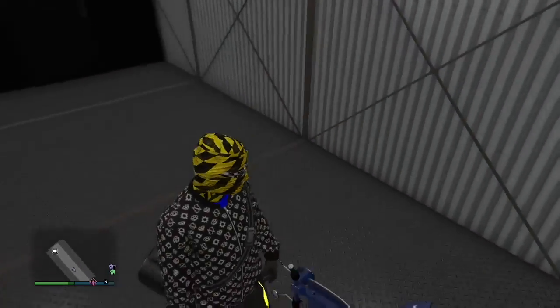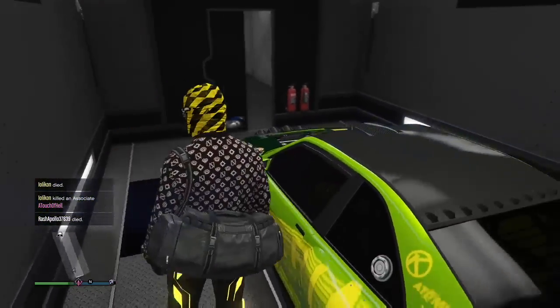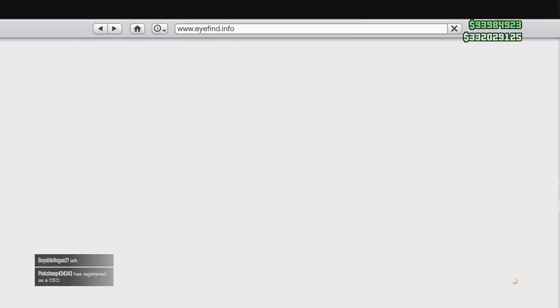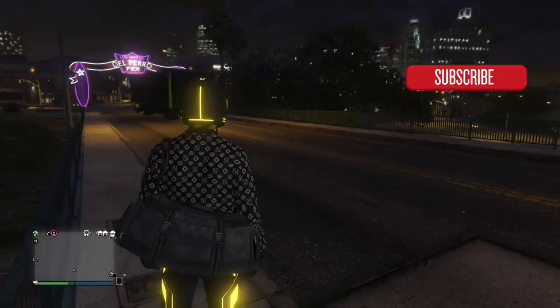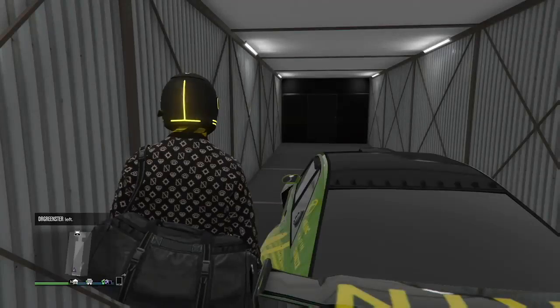Once you get that Fagio, drive it over to the MOC. Press right D-pad and store it in the MOC. It may spawn you in the second bay with the bike - that's okay, the glitch still works. Now, once that's done, go ahead and renovate your MOC to the empty bay - it costs $0. The empty bay is where you want to start. The dupe is glitched in there, it will stay. Renovate to the empty bay in bay 3 - it will kick you out of the MOC. Run back in, the glitched Sultan will still be in there, and the Fagio will be gone.